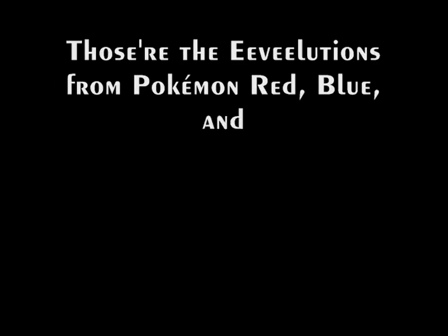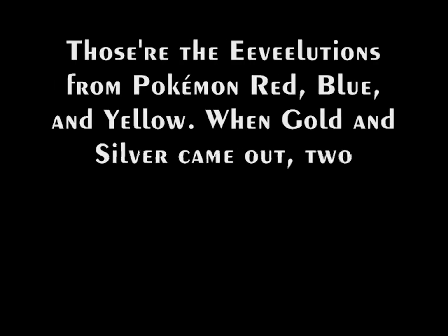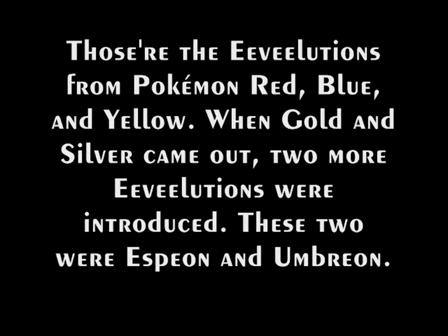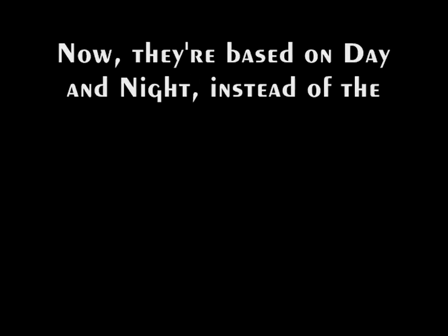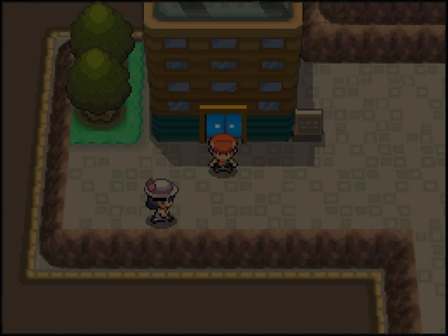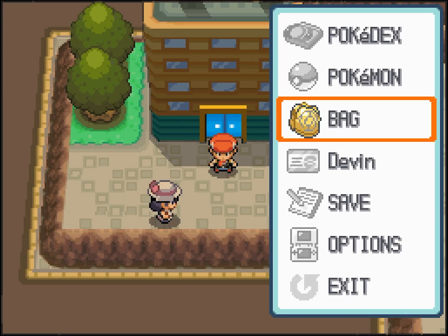Those are the Eeveelutions from Pokémon Red, Blue, and Yellow. When Gold and Silver came out, two more Eeveelutions were introduced. These two were Espeon and Umbreon. They're based on day and night, instead of the other ones which are based on stones. Now we move on to the Johto evolutions.